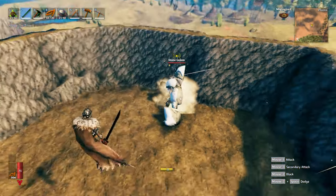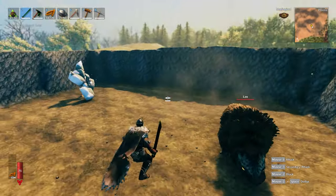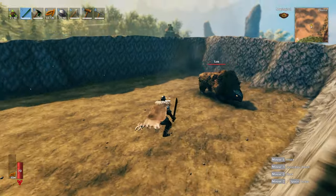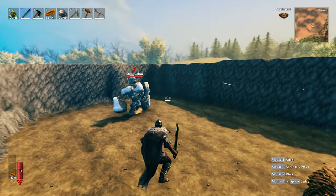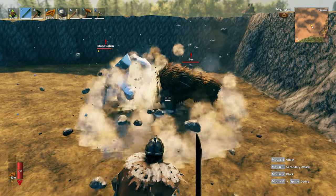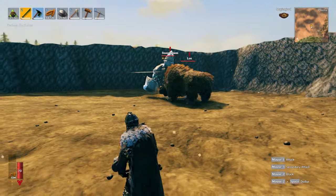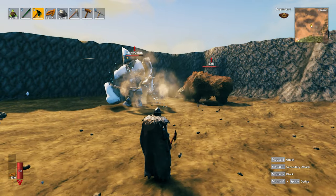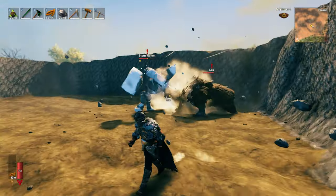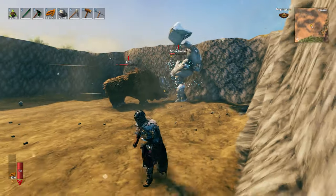All right, so here we have a one-star stone golem. We're going to get him moving and then his competitor is going to be a normal lox. I figured just because the Mountain and the Plains don't feel too evenly matched, we're going to keep the lox standard and the stone golem gets an extra star. So far it already looks like the lox has a higher damage output in general, but it doesn't look to be attacking as much as the stone golem. But when the lox does hit, it definitely does hit. The stone golem appears to be more than halfway done with his health.